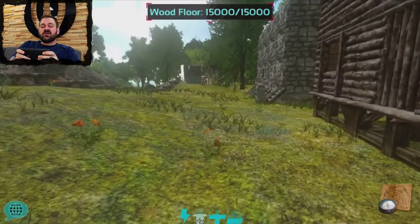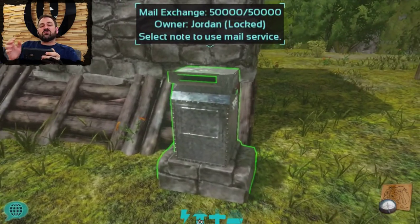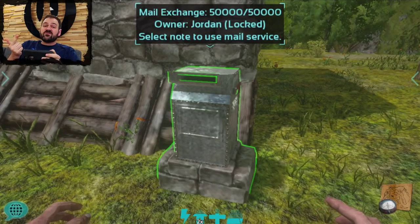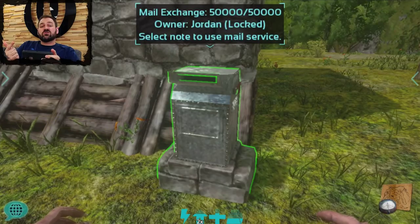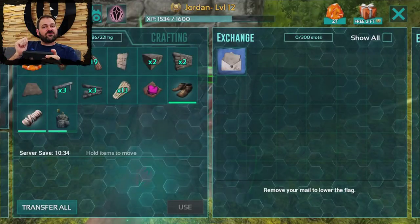Down here we have the ultimate mailbox — the mail exchange. What's really cool about this one is that: A, it increases your capacity to 300 letters; B, if the mailbox gets destroyed, all of the mail is going to get returned to the owner's inventory; and three, it comes with a really cool fine stationery.